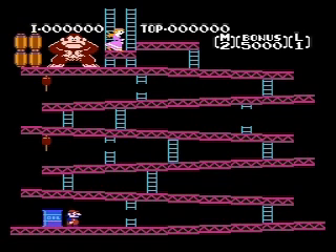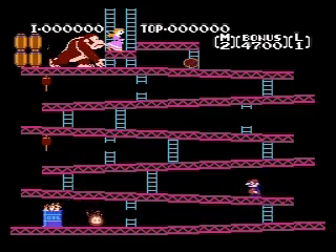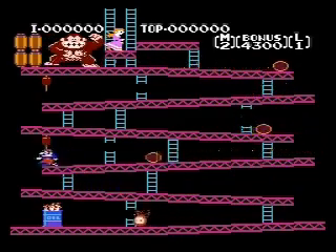Spooky theme. So your main objective is to get up to Pauline, which is your girlfriend that's near Donkey Kong. Basic controls are your D-pad — left goes left, right goes right — and A and B are to jump. Pretty basic controls, they work.